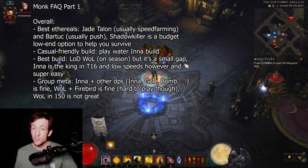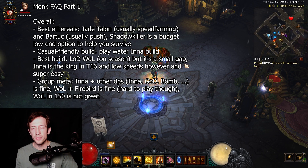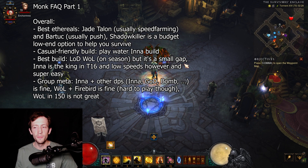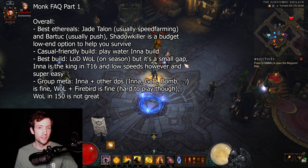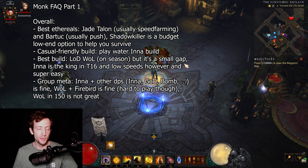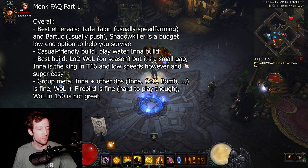Don't get confused about this — LOD Wave of Light is going to win and it's going to be the stronger build in the end, but not by a really big margin. It's quite small, just a few tiers ahead in really end-game push when everything is optimized. Inna is just easier to play and works more consistently because it's not really an area damage-focused build. Wave of Light tries to go for insane big maps and benefits more from higher Paragon, better gear, and better maps, which aren't present right now for everyone.